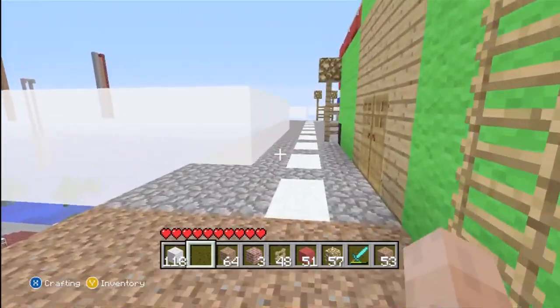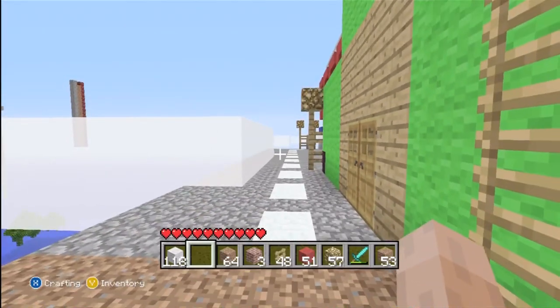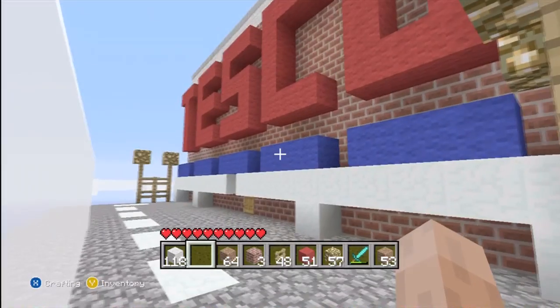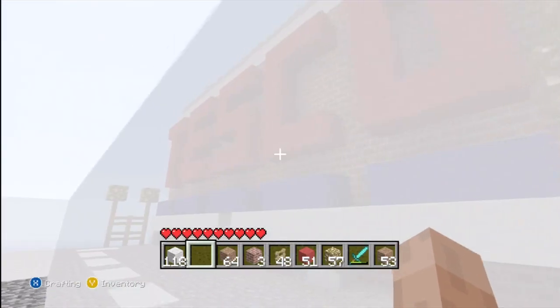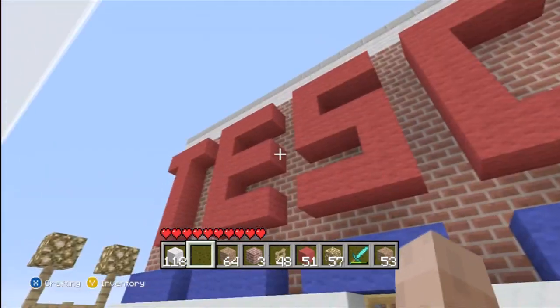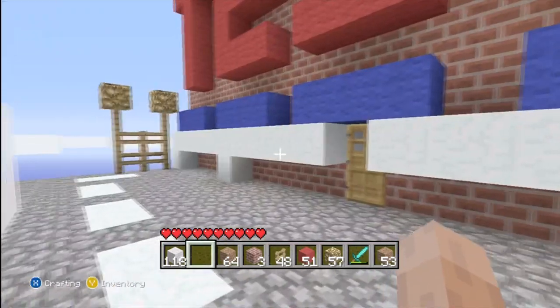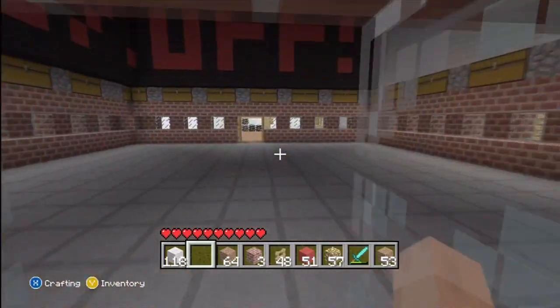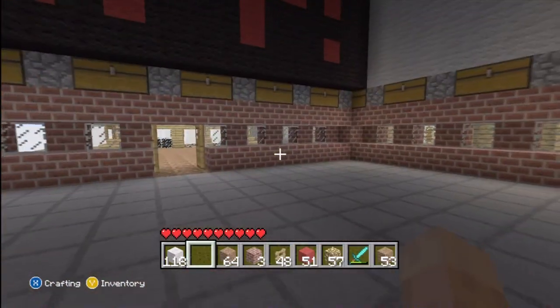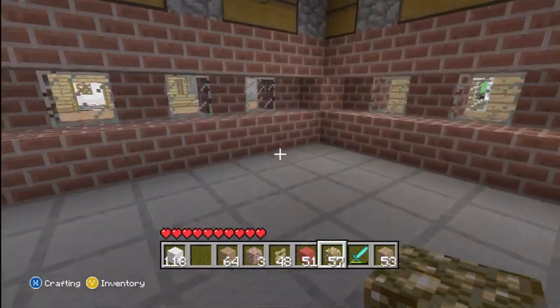I ain't got a lot to talk about because it's only about two minutes long. As you can see there's a little road there, some glow stick lamps that look quite cool, and that sign saying Tesco. I reckon it looks quite cool. I thought I'd just build something — that was the first thing that came into my mind. The bricks make it look really nice. I've seen two Tesco's on YouTube and I'm not being big-headed but I reckon mine is the best one.